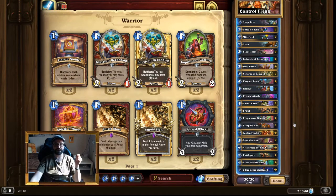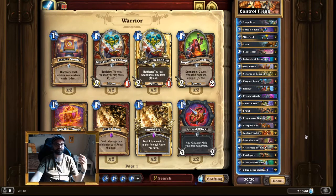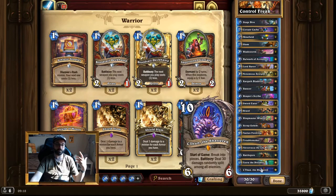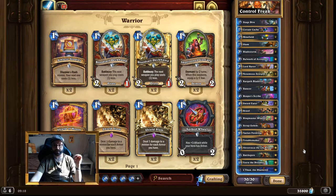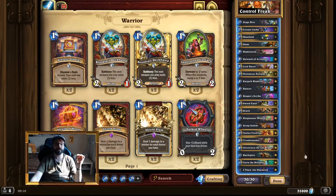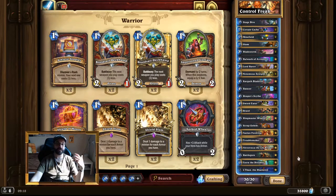Another strong side of this deck is that once you've turned the corner — with Bulwark, gaining armor with Scrap Golem, or having Taunt on board — this part of the deck is so much value that you are most likely going to win the game. If you can make it to turn 8, 9, or 10, it's very likely you win. The important thing is that you survive until then. And once you play Rattlegore or Troublemaker, this will eat up a lot of resources from the opponent just to deal with, and then you will be ahead.